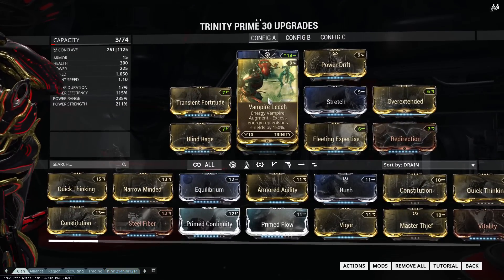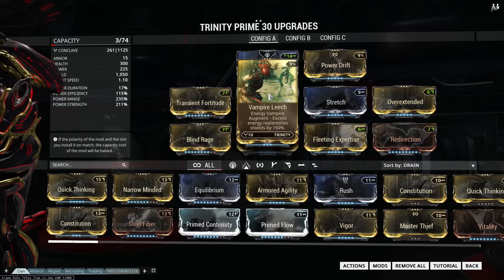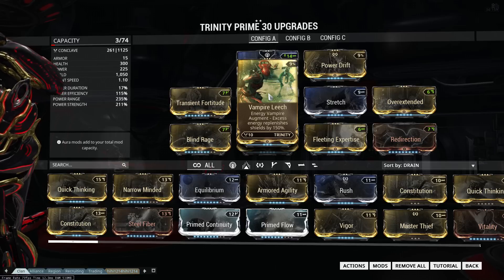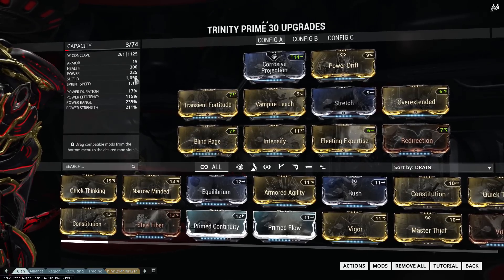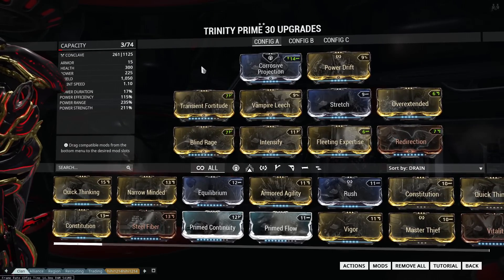We're also going to use the Vampire Leech Augment, so when we use Energy Vampire, in addition to restoring energy to everyone, we're also going to restore their shields and grant them over shields. It works well with this supportive build, and it also helps your survivability. With this build you have very little armor and low health, so you need to rely on shields to block damage.